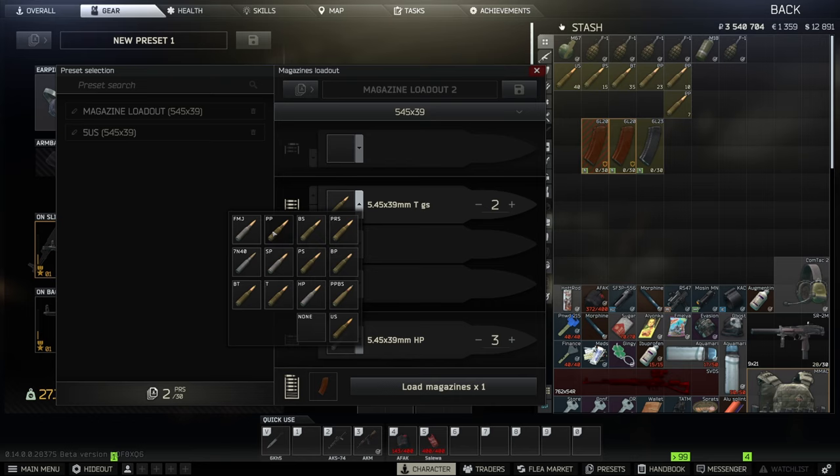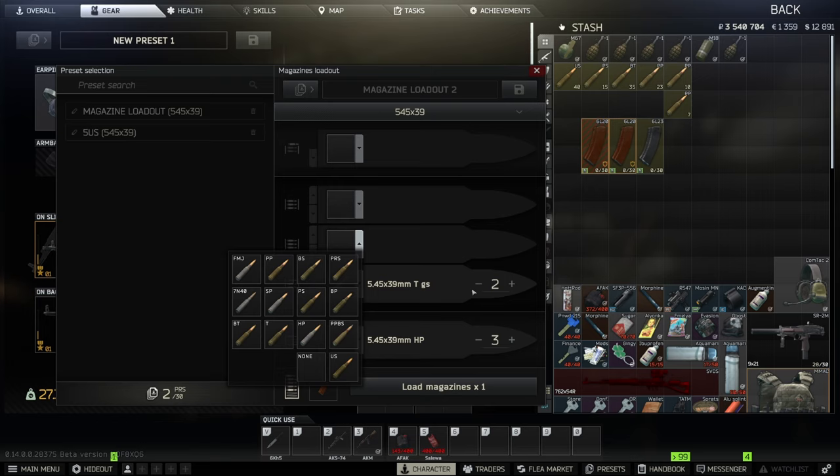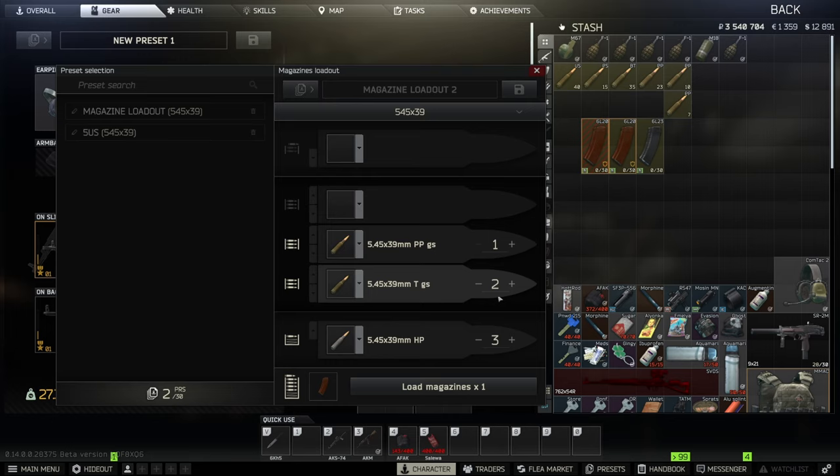Let's do about two tracers so you know you're running low on ammo. This is amazing — just think about how many times you'd need to manually split a stack of ammo to do this before. Next, I'm going to put in some PPS ammo — let's do five of those.